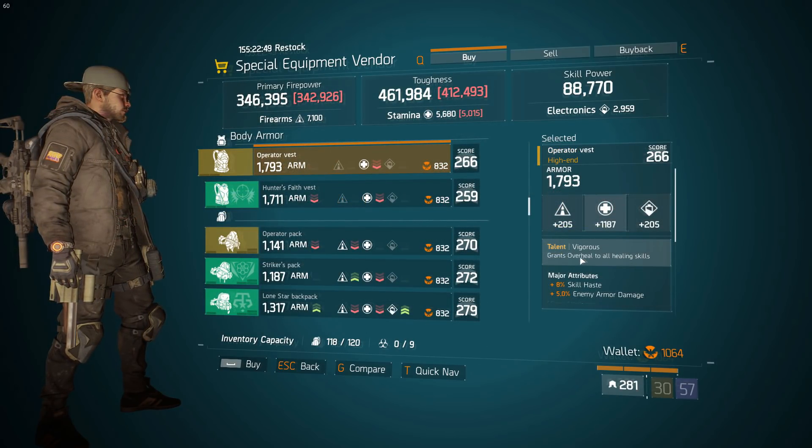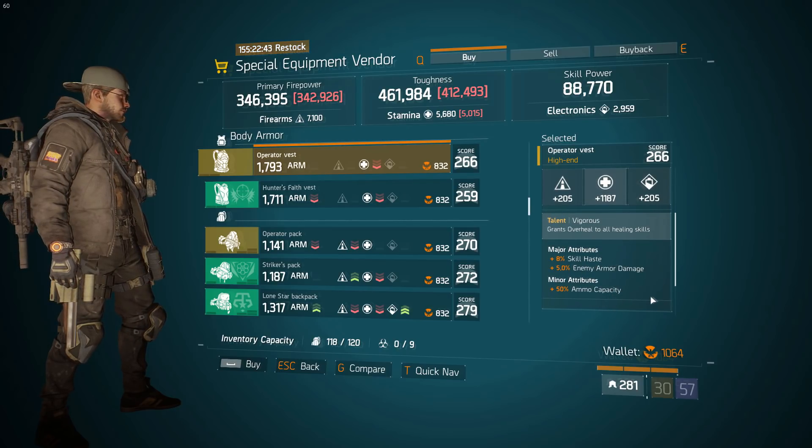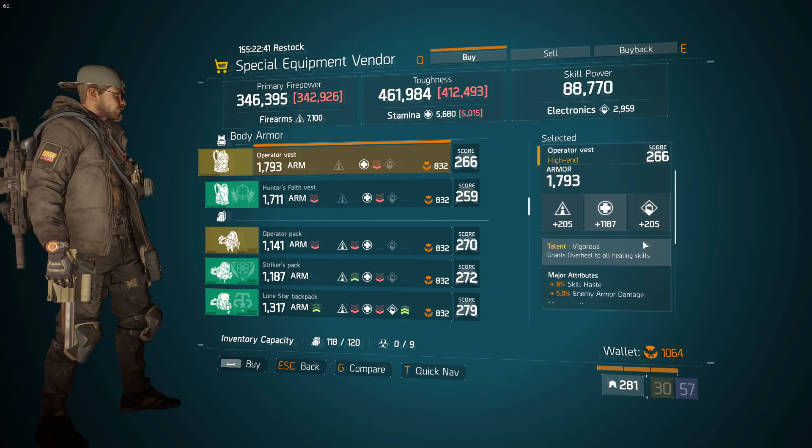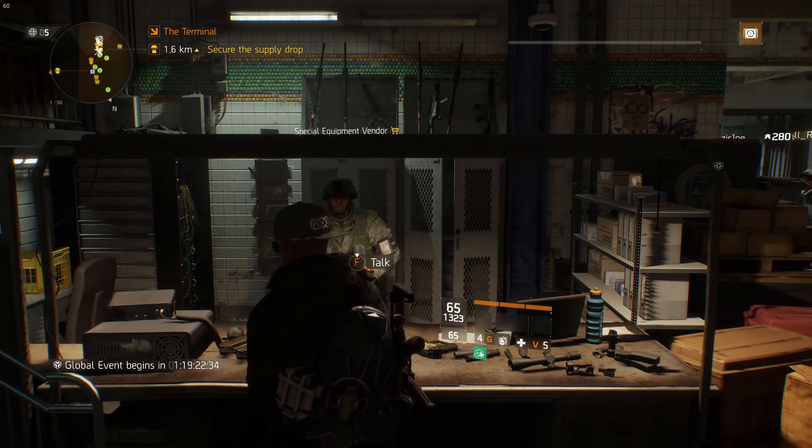Back inside the special equipment vendor in the terminal, there's a really nice Vigorous chest here. It's already rolled with 8% skill haste, 5% enemy armor damage, and ammo capacity. So all you really need to do is choose a main stat and max it out.